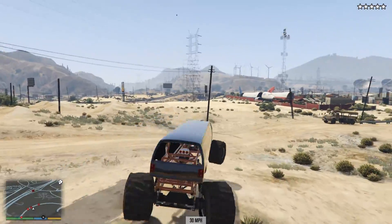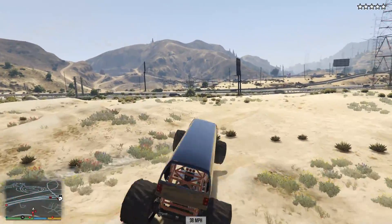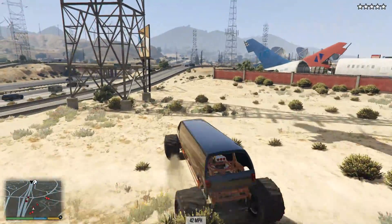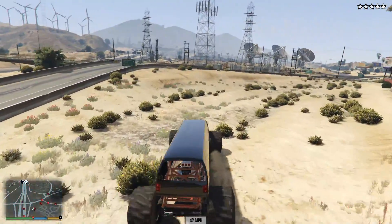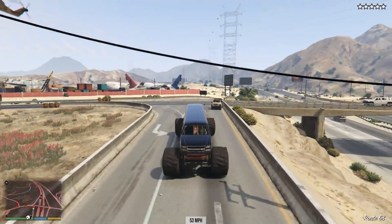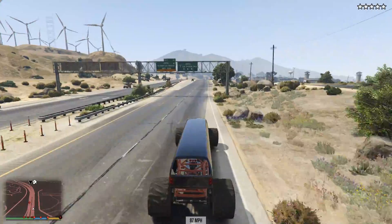It's not quite as easy to bound around out here as it was with the custom Rumpo that I drove last time out. Carefully does it. Car parks are also not likely to be a viable strategy — I'm pretty sure this is too tall to actually fit into the car parks, although it can bounce across the barriers no problem. I confused the helicopters as well — they got caught up behind the electrical pylons.